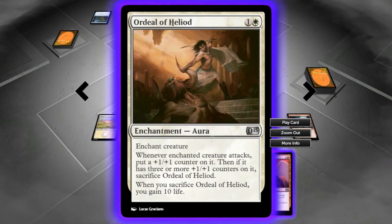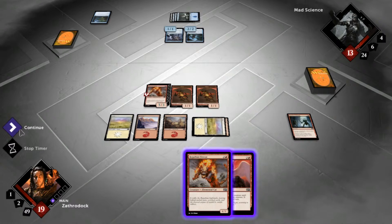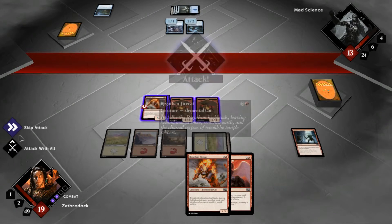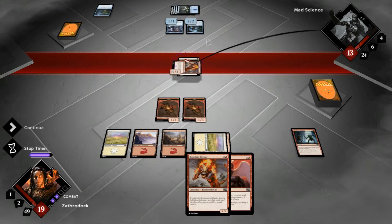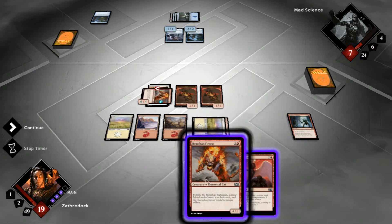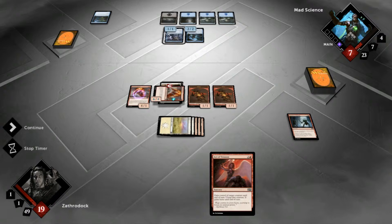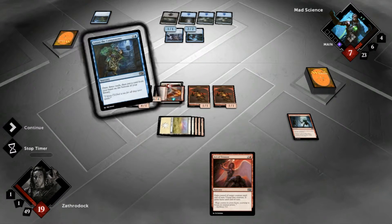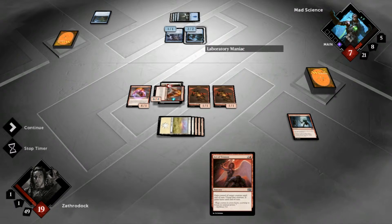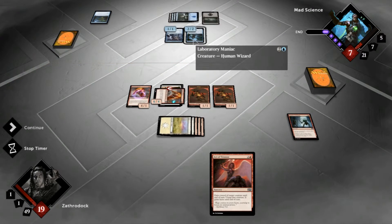Let's go ahead and play this. With that, he has nothing to block it with and he has no mana. I'm gonna pull this out. He may attack with this one — probably not gonna attack with a 2-2 because I can take it out, and that might be what he needs to use to win the game. Meaning if he decks, then he'll win.